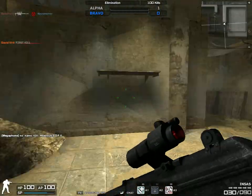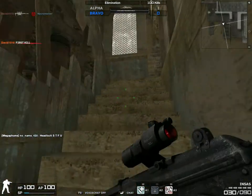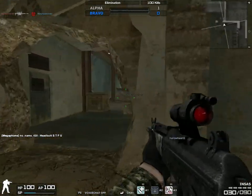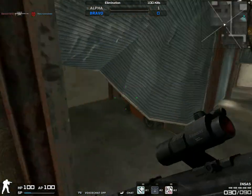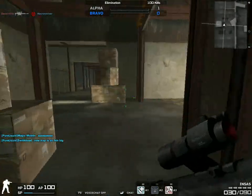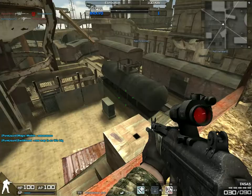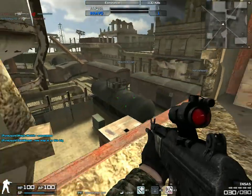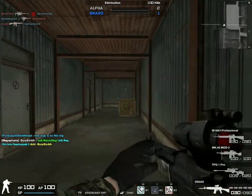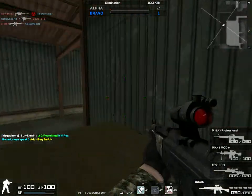Hey guys, this is GodOverall with the INSAS pump check. Let's just dump right into it. As you can see, the INSAS comes with a 30-round clip and an attached ACOG scope that does not display HP, ammo, and range. It's kind of disappointing, but it comes with a scope that's good enough.